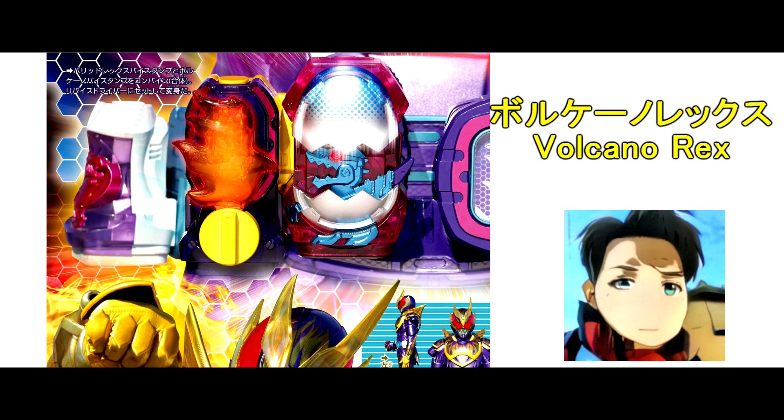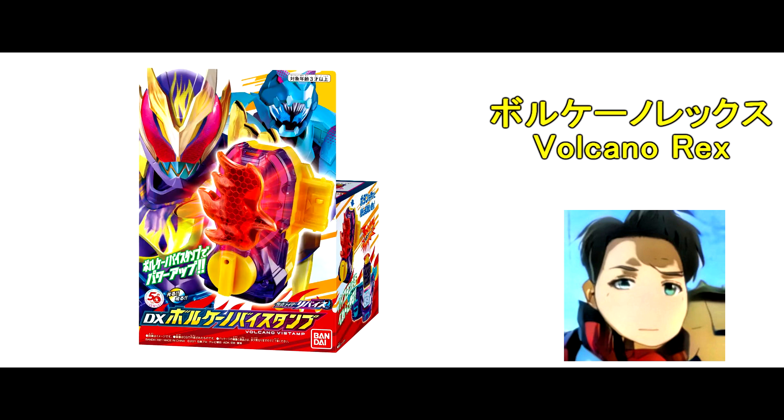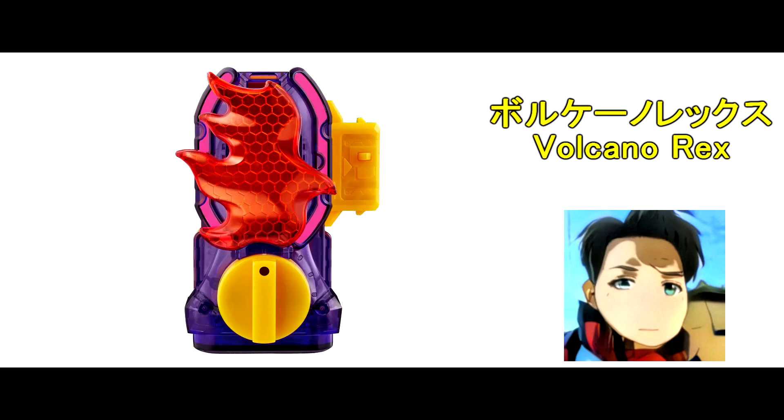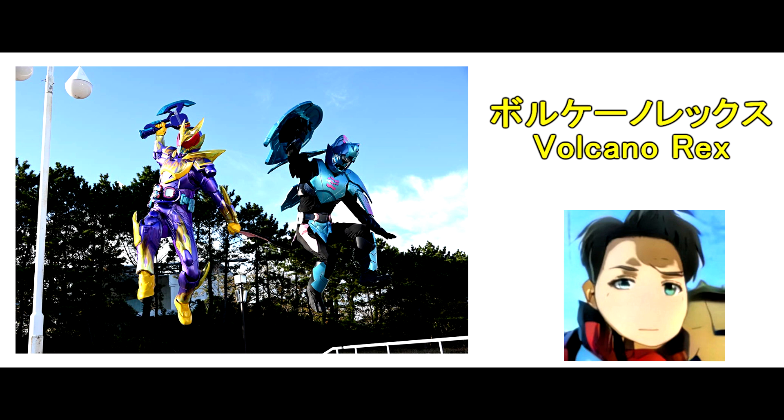Ikki will use the new Power Up Bystamp — the Volcano Bystamp — attached to the Baritorex Bystamp to ensign to Revive Volcano Rex and Vice Baritorex. The release date of the Bystamp is on 28th December. I will get it and make unboxing and henshin videos, so stay tuned! What do you guys think about these two new Power Up forms? Leave the comments below!